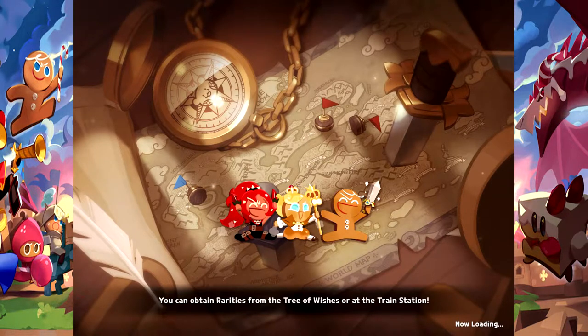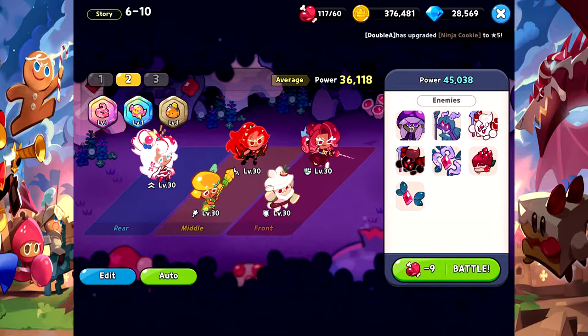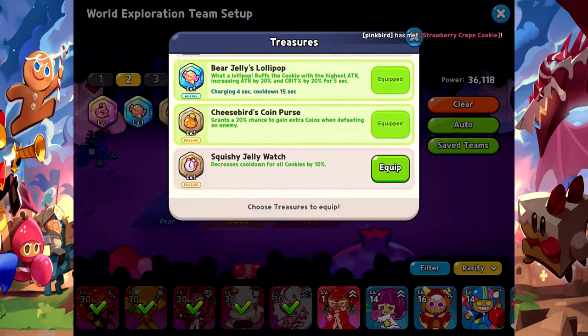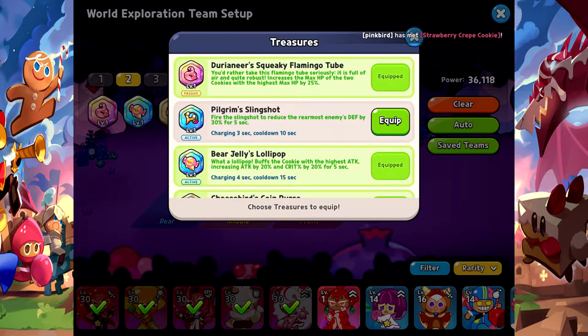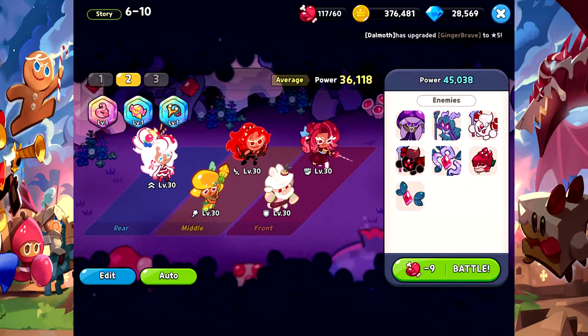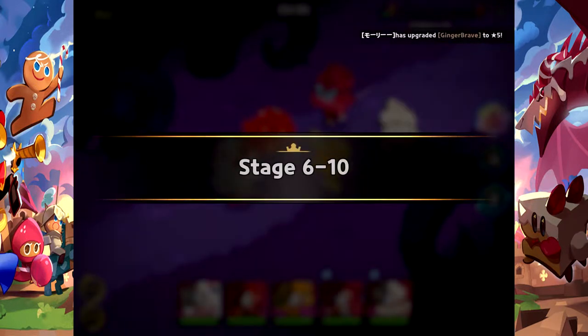While you're waiting for your heart beans to restore, you can go play other stuff. Let me change my treasures — I need these right here. Let's equip the slingshot to reduce the rearmost enemy's damage. That looks pretty clean. We're gonna equip that — it looks great. 45k power, no problem.